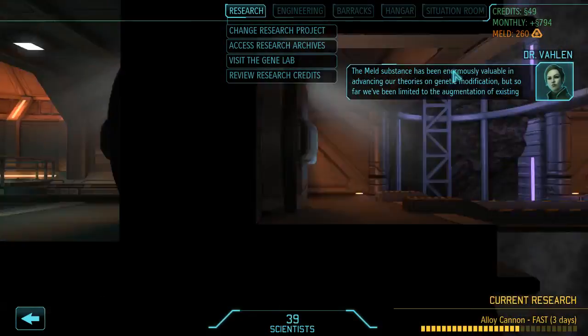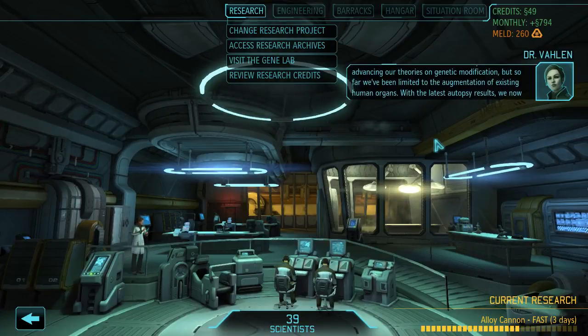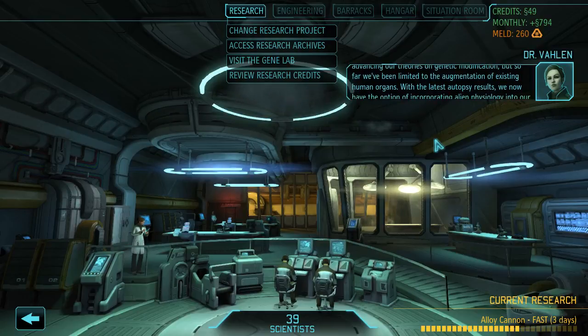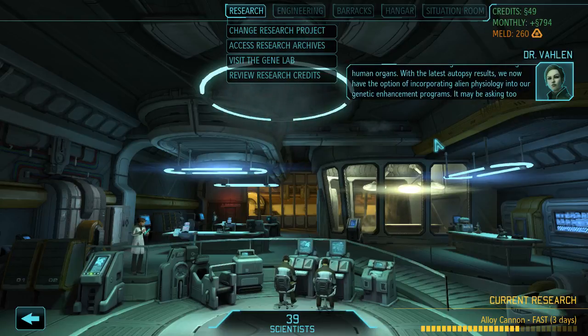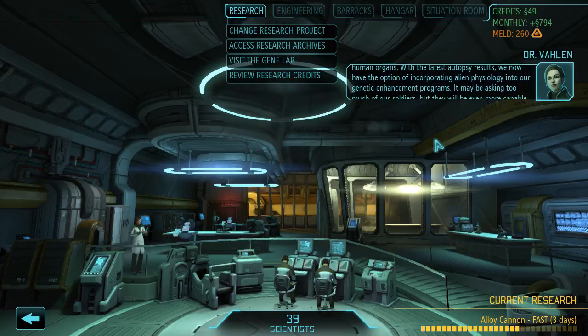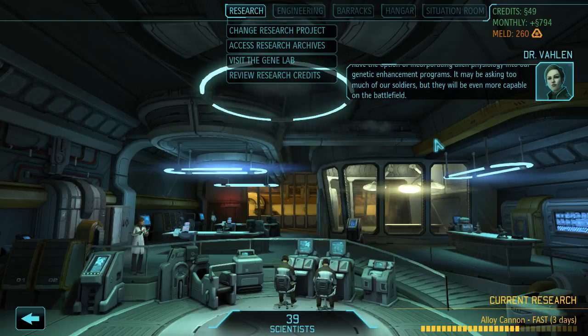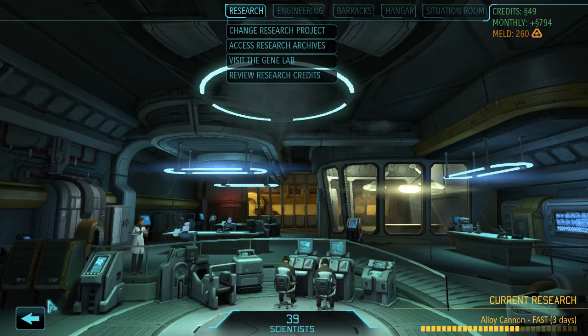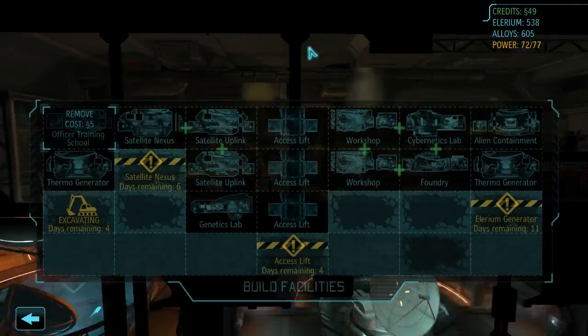I'll save my money because it costs a lot as well. So far we've been limited to augmentation of existing human organs, but with the latest autopsy results we now have the option of incorporating alien physiology into our genetic enhancement programs. It's really interesting how you can do that in a matter of days — it's the 16th of June and in three months we have done so much. Anyway, don't have money so can't afford it, we'll do it later.